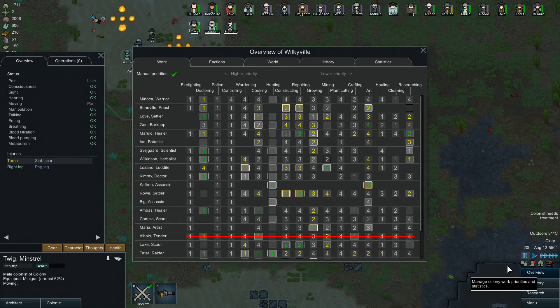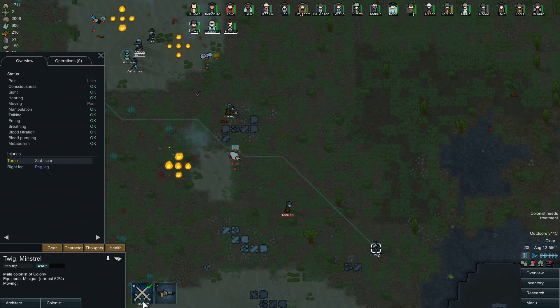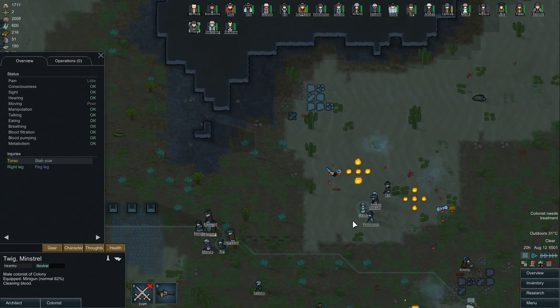Twig - how's Twig? Is he a good doctor? I forget. Yeah, Twig's a doctor too, let's just let him go. Is he number one for doctoring? Yeah he is. Oh no, here comes some more.